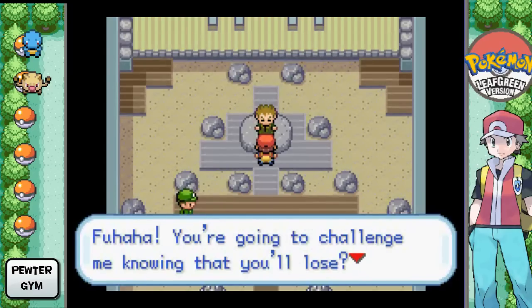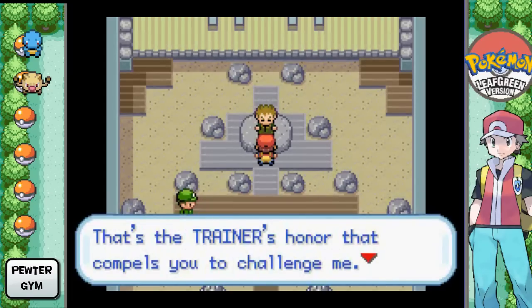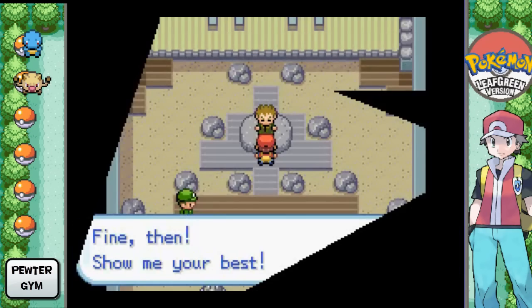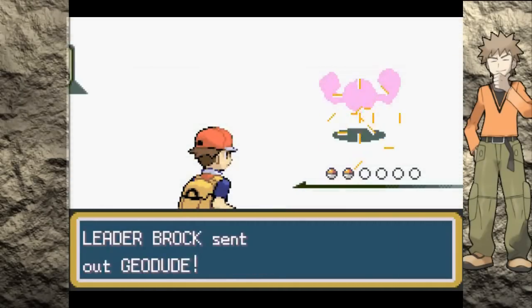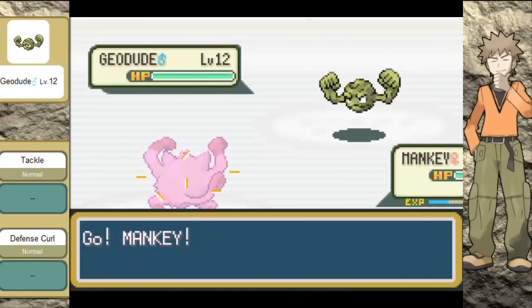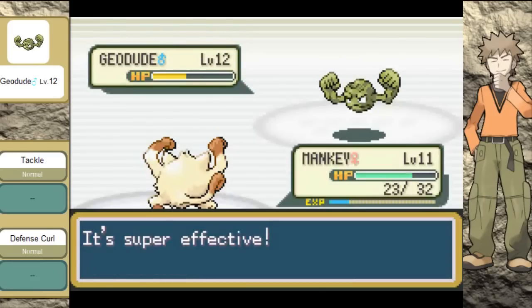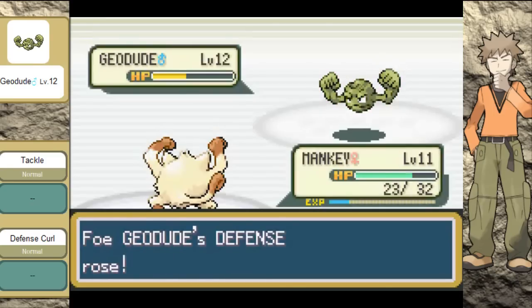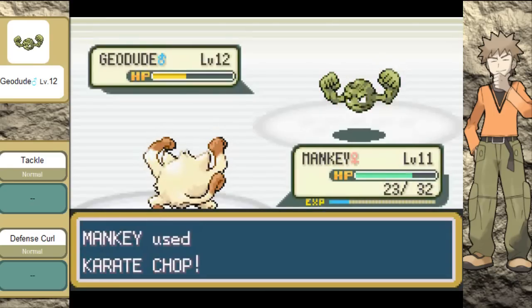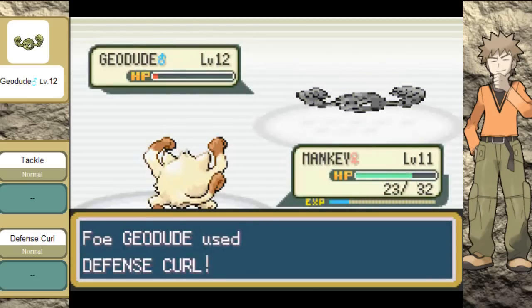'You're going to challenge me knowing that you'll lose? That's the trainer's honor that compels you to challenge me. Fine then — show me your best.' Yes, it's Brock! Just like the anime, he does not open his eyes. Let's go with Karate Chop. This should, as I said, be a really easy gym battle. Really nothing. Almost got rid of him. Do you have to do this?